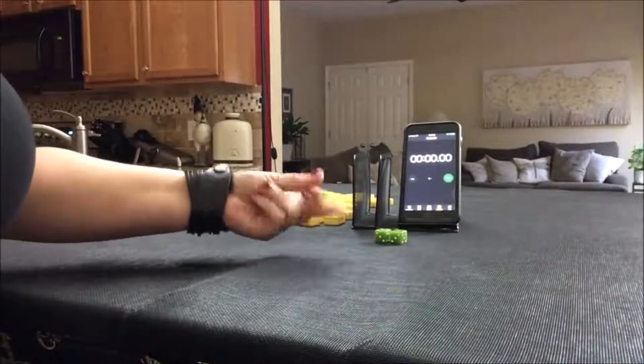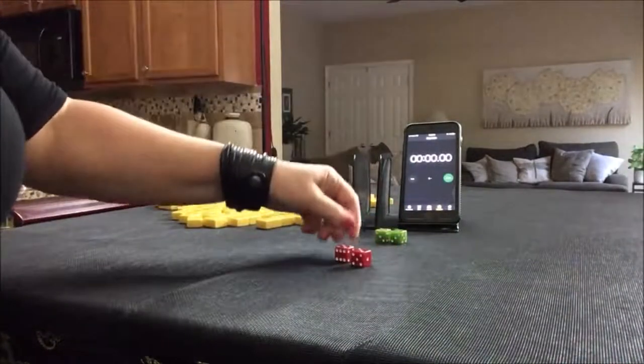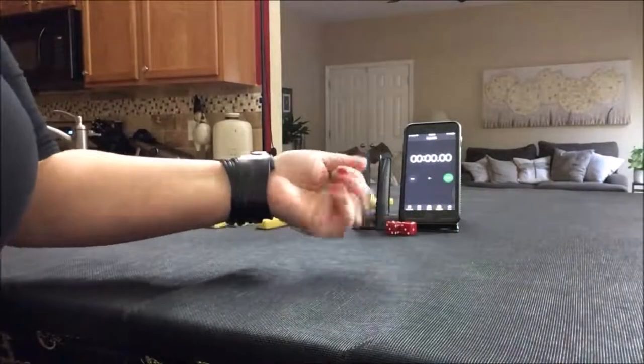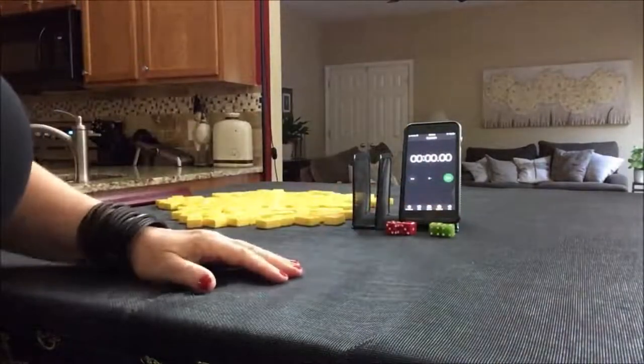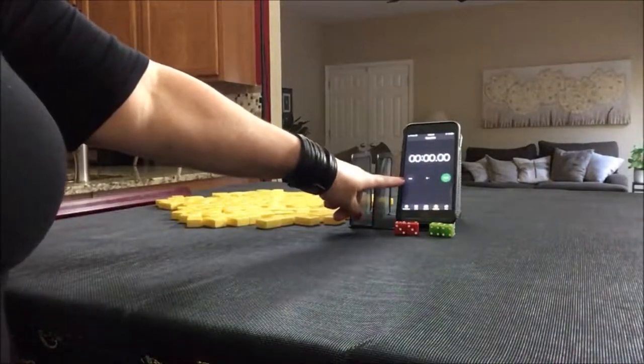Let's roll these dice to determine who is prevailing. I rolled an 11, that would be West. These will determine which seat we're in. I rolled a 12, that is a multiple of 4. We're going to be in North seat. I'll use this to track our time.